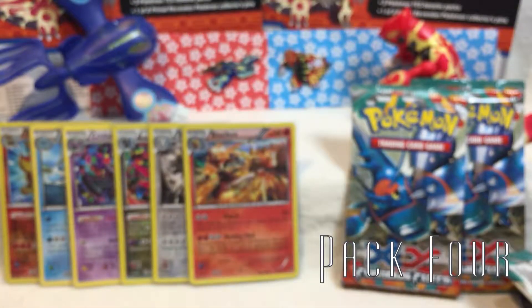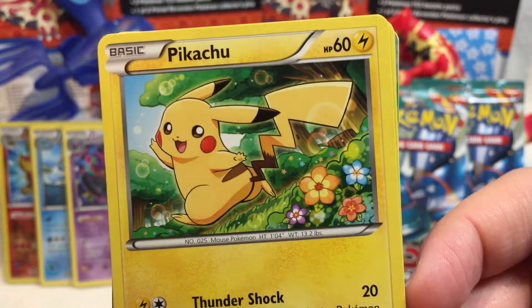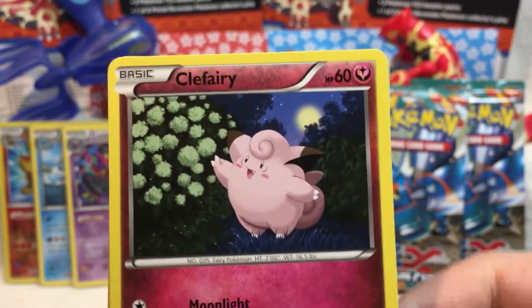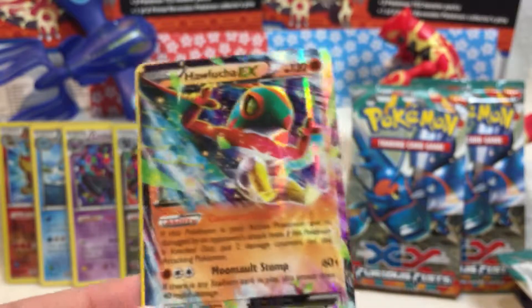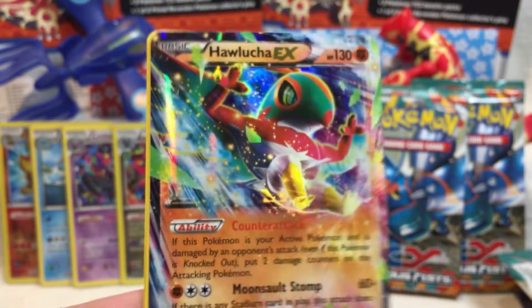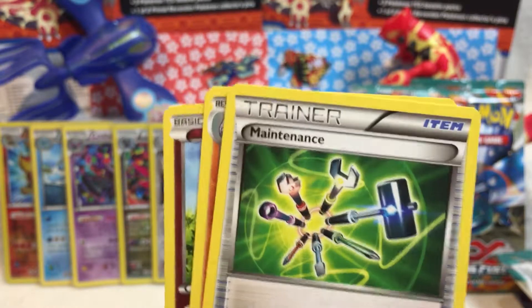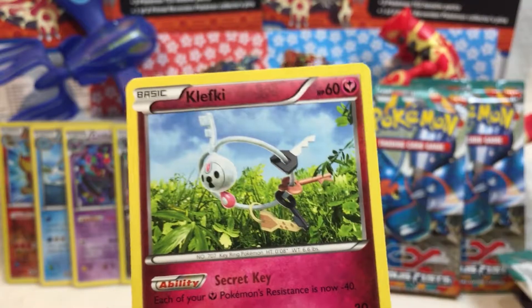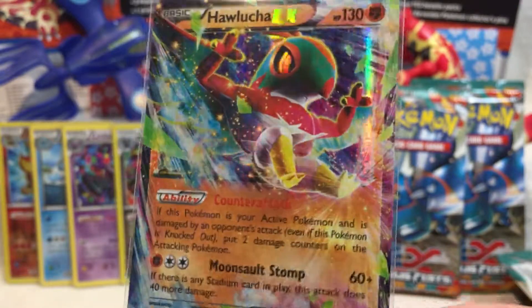Pack number four — more Heracross. We are rolling in rares today, this is amazing. We've got ourselves a Clauncher, Magmar, Pikachu with booty for days, Clefairy, Torchic — so many cutes. Reverse Holo Makuhita. It's Hawlucha EX! Oh my gosh, look how pretty that is! I love the colors on this and the action. That's amazing. Maintenance, Tyrunt, and a Klefki. The fearsome beauty of Hawlucha EX is protected. That's so cool, I love that.